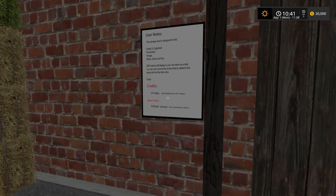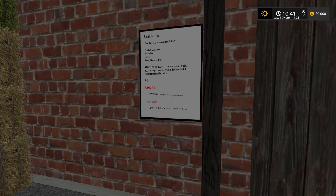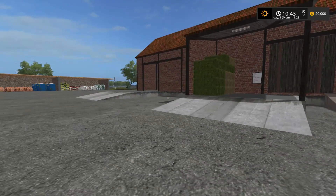What's the sign saying? It takes potatoes and sugar beets, wood chips, forage, straw, grass, and hay. All products will display in your silo menu as a total. You can only remove the product that is added to this shed, not from the farm silos. All right, cool.